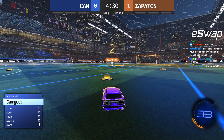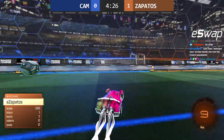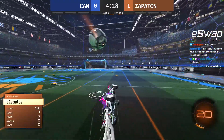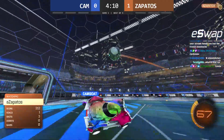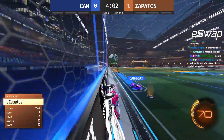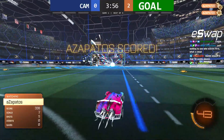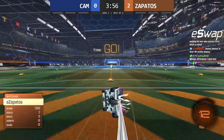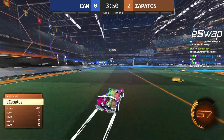With that being said, Zapatos is going to score first. And Zapatos — yes, this is his real car. Look at that. The man that popularized the move, the Zapdash. I'm certain we will be seeing plenty of them throughout this series. This car is the Centio, and he does a fantastic job making use of this long, flat hitbox. And as you can imagine, in a game mode like 1v1 where flicks are incredibly effective, it's something that he uses to great success.